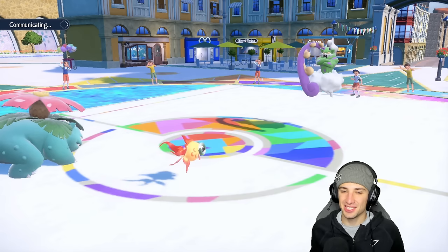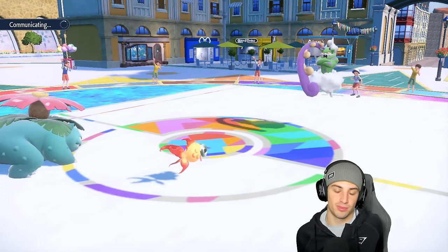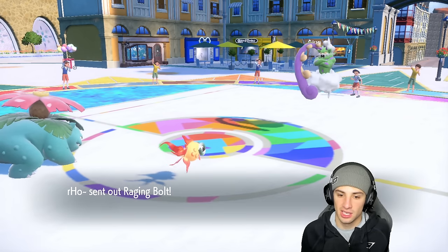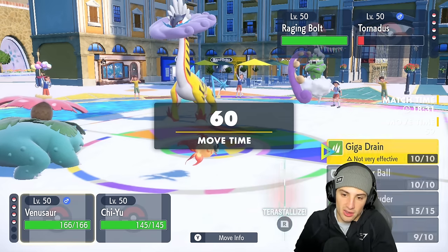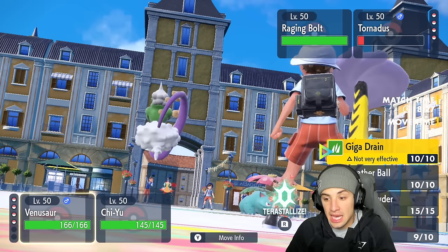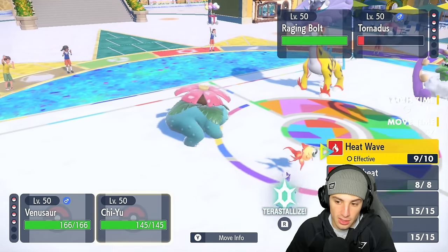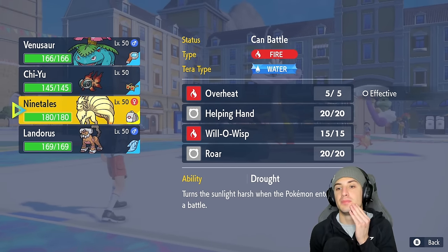They go for Bleakwind Storm. Who are they bringing out — is it Basculegion? It's actually Raging Bolt. I don't mind that too much, and now it's the perfect time to get rid of Tornadus. I'm going to hard swap into Ninetales just to get some speed cooking.